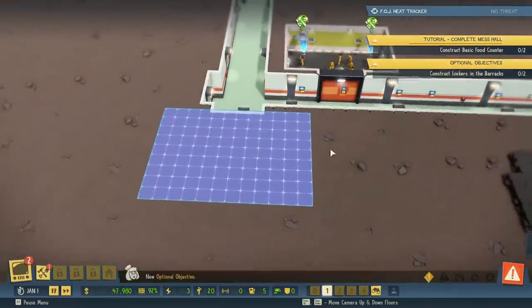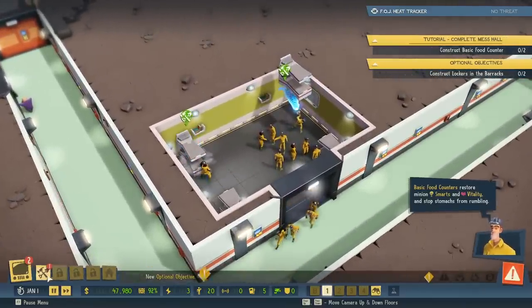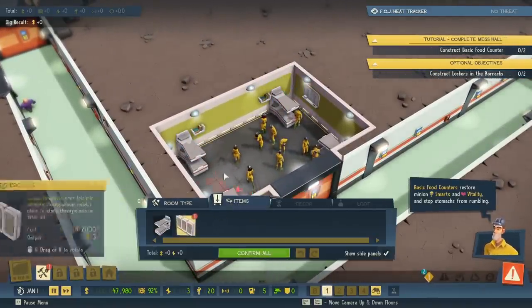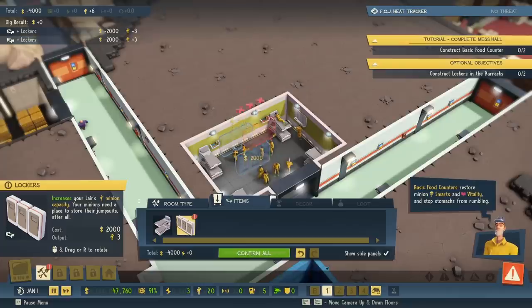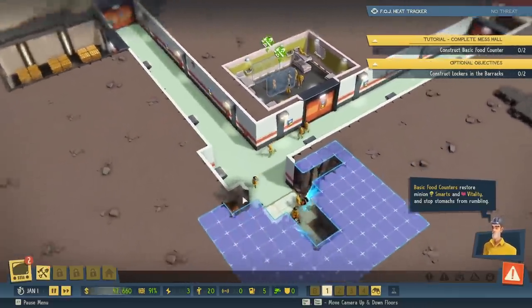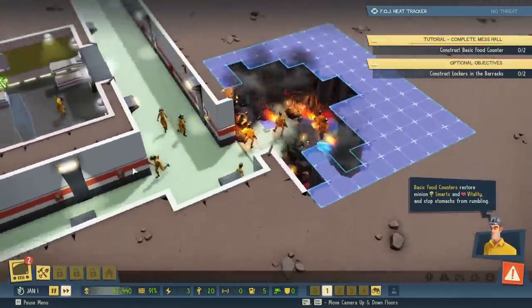New optional objective available. Basic food counters restore minion smarts and vitality and stop stomachs from rumbling. They want us to put lockers in the barracks. Now there's really no good place to put it. That might be inaccessible. Let's try putting it up against the wall. That'll do for now. Confirm. Good minions, work faster.